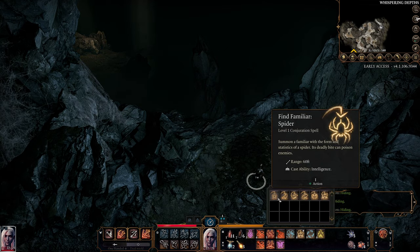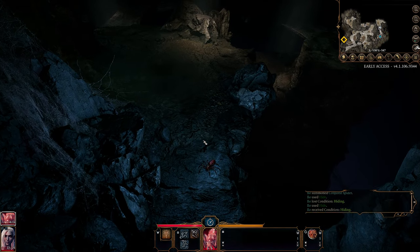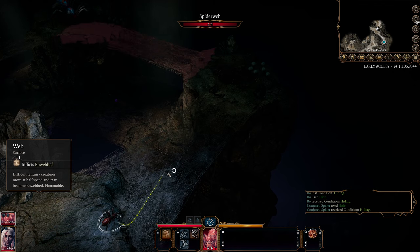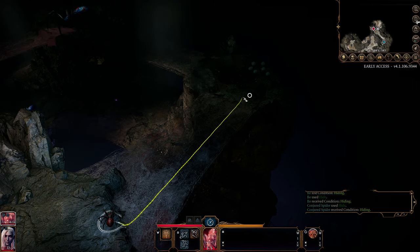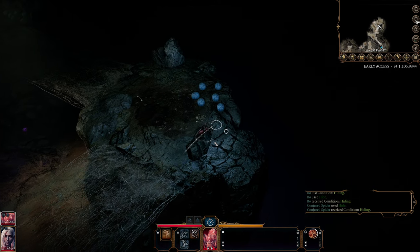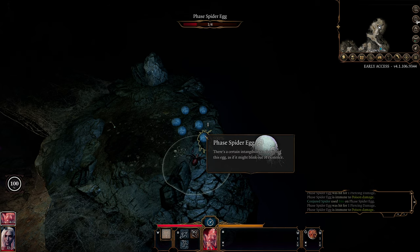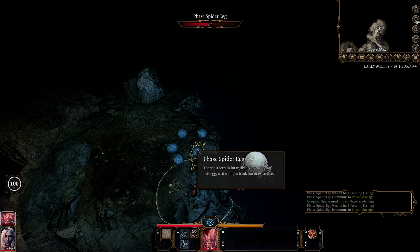Let's see what we can do with another spider. If we summon that far enough away from us - what I'm hoping we might be able to do is there's all these eggs over here. And eggs are bad because the matriarch can use some kind of a skill to cause all of those eggs to become babies. And whilst they don't do heaps and heaps of damage or anything, in the action economy, six extra small attacks against you is awful.